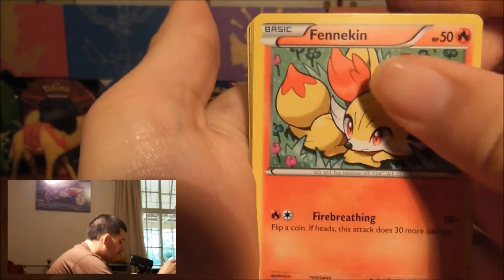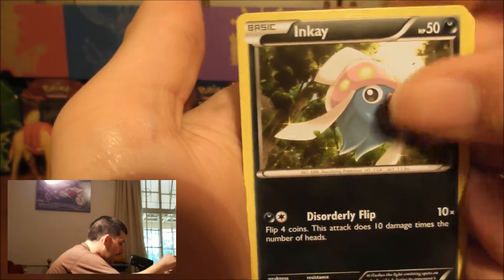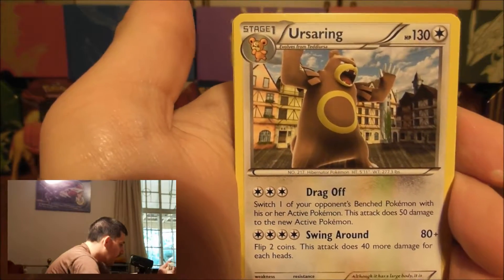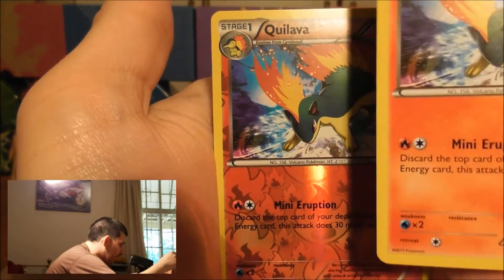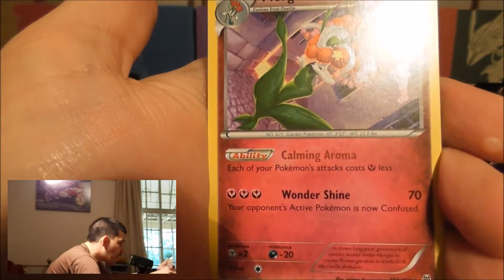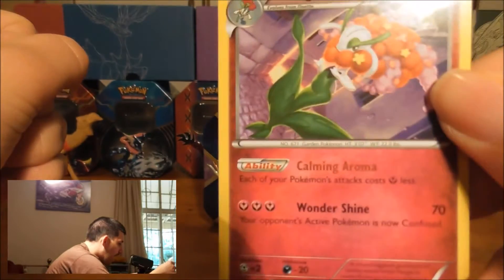Okay, we've got a Fennekin to start with, a Dodo Duo, a Chesspin, an NK, a Magnemite, a Stunfisk, an Ursa Ring, a Quilava, and a Reverse Holo Quilava — awesome, and that's uncommon. And the rare is a Phlogis. I don't think I've seen this card yet. So that's like a normal rare, nothing special.